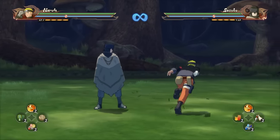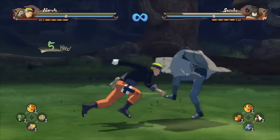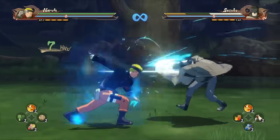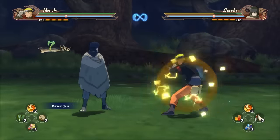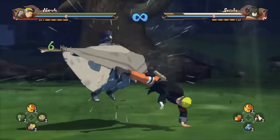Let's start off with the neutral combo. The neutral combo is pretty nice — it's very fast. You can't really chain jutsus off of that, but what you can do is go here and jump up.